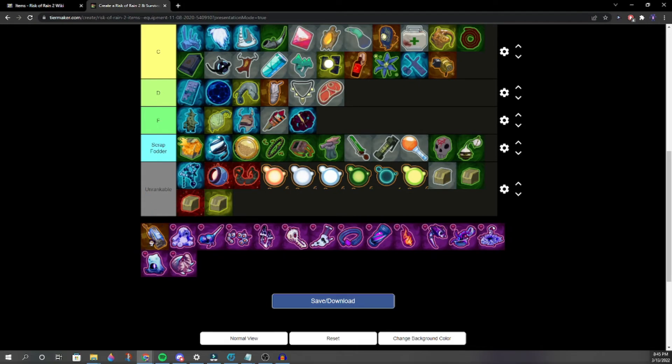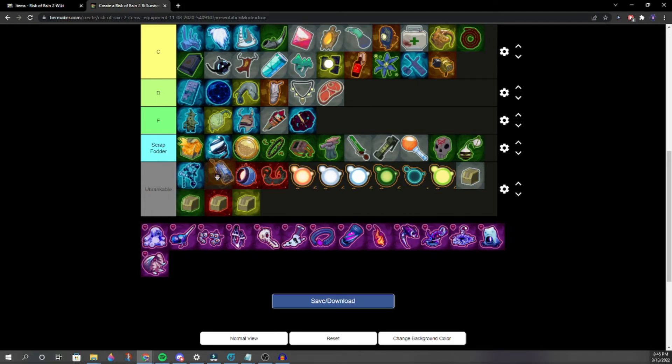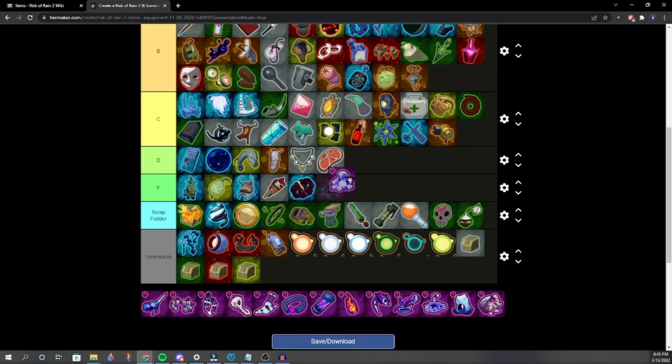Another item — unobtainable during the last DLC update when it first came out. We put it in Unrankable for now. Safer Spaces — it's basically the Alien Fruit but worse.